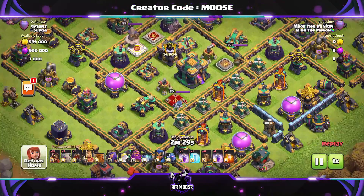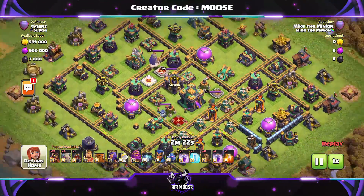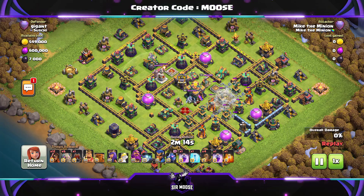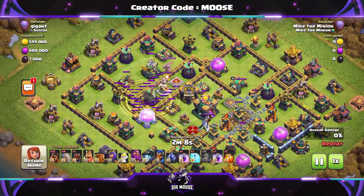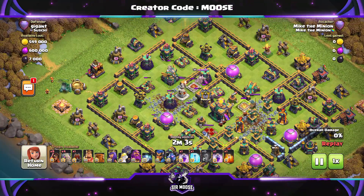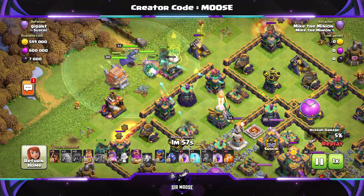Through the clouds we go. The first stage of the attack is normally going to be using those earthquake spells to open up the base. Have a quick look at the base and decide where you're going to send your troops in from, then have a look at where you want to open up the compartments. We're going to damage the town hall and open up the compartments to the right, trying to damage as many structures as possible. Over by the Eagle Artillery, I've decided to send the troops in just above it. Then it's funnel time — golem on the left, couple of Super Wizards, golem on the right, couple of Super Wizards, and the rest of the Golems in the centre with your heroes.